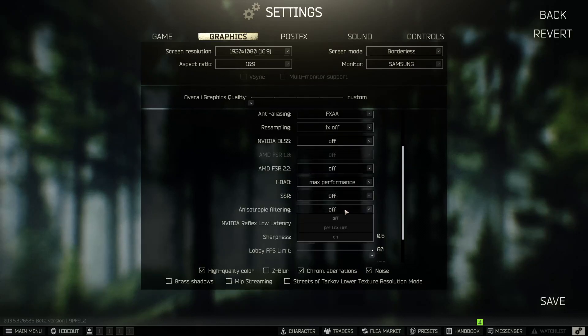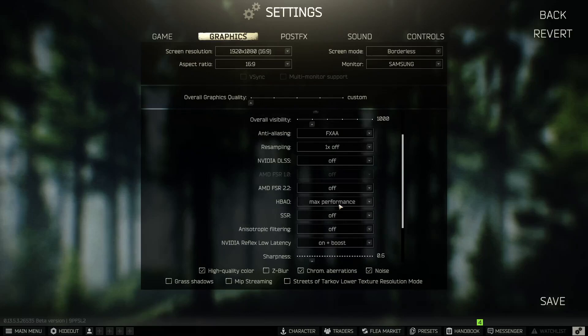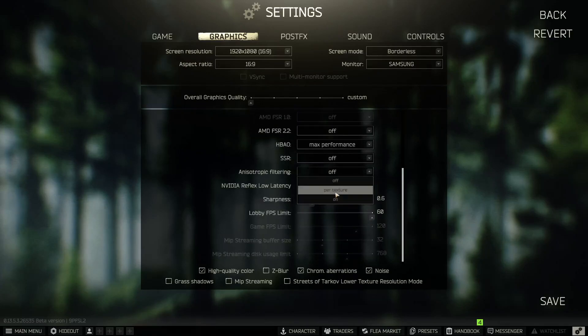For Anisotropic Filtering, I have mine off, but Per Texture is also a good option. I do not recommend the 'On' setting — use either Off or Per Texture. For NVIDIA Reflex Low Latency: with the current update it is broken, so set this to Off. I used to run On Plus Boost before the update, but now it actually decreases FPS if you enable it.